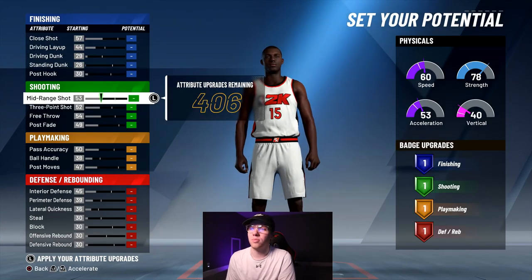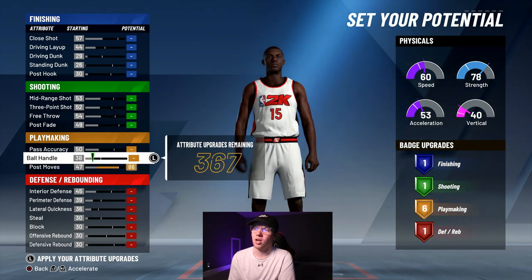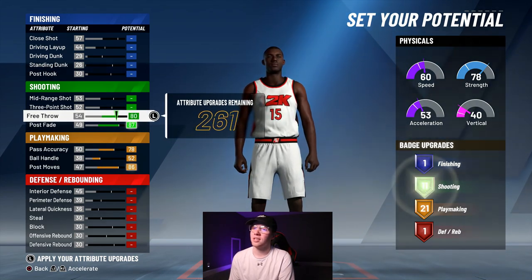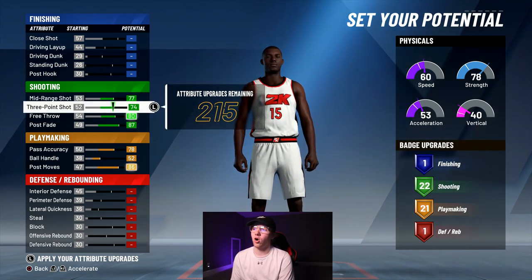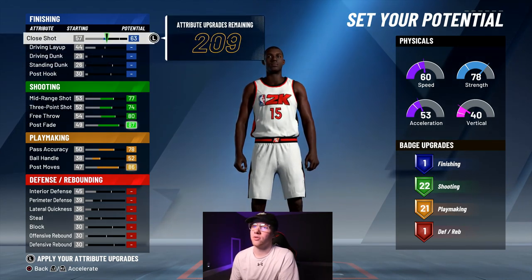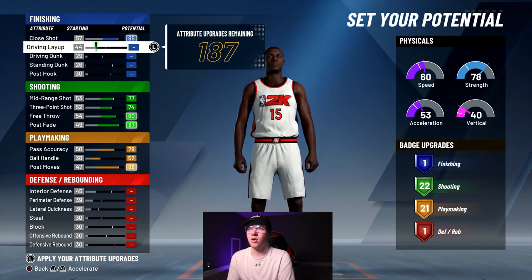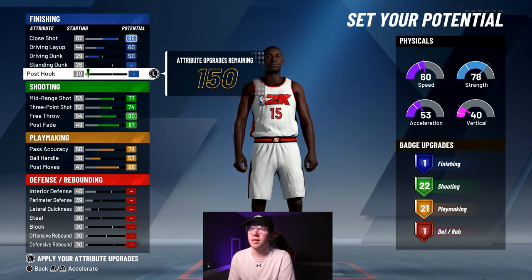When you're setting these attributes, this is what's important: you want to make sure you're maxing out the playmaking first. Get all the playmaking badges maxed out, then max out all the fades, and max out the free throw because you want all the shooting badges. Jokic has a lot of different badges, and deep fades all go under shooting so you want to make sure you're maxing this out. For finishing, give them shot close — put it to 60 and probably put the other one to 50.